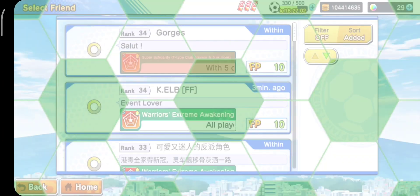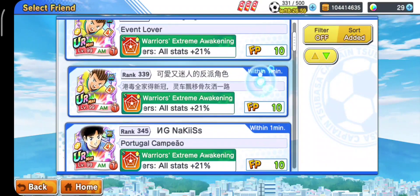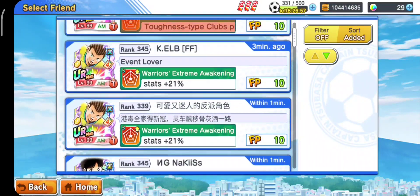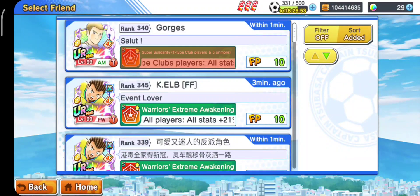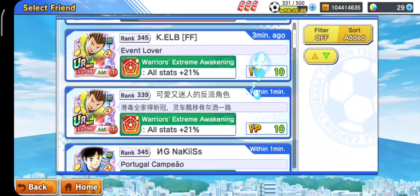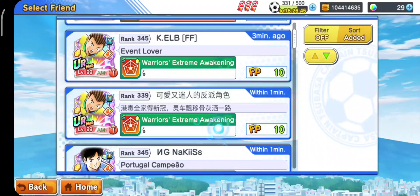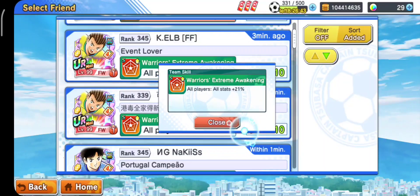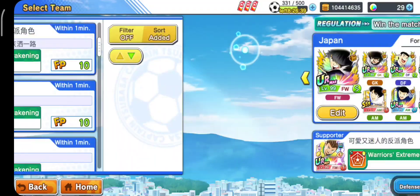Disini pertama, requirement pertama ya, kalian wajib mencari team skill temen yang bagus. Kalau kalian bisa, team skill yang 25 lebih bagus sebenarnya. Tapi kalau kalian males reroll untuk nyari team buff ini, kalian pakai aja yang seperti ini, yang All Player All Start 21%. Itu karena semua tipe player langsung nyala.